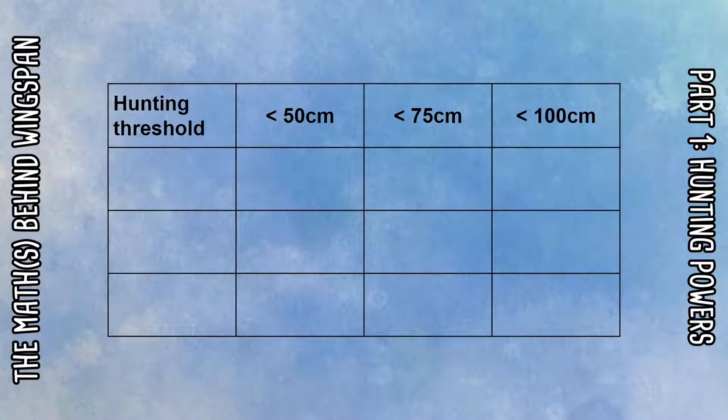Let's start by looking at the hunting powers which tuck cards from the deck. In the base game these come in three different flavors: those which hunt less than 50 centimeters, less than 75, and less than 100. Pretty obviously the ones which hunt less than 100 centimeters are going to be stronger, just because there are more cards that fit that criteria. Generally you'll find that stronger power is reflected in either a higher food cost, a lower base point value, or fewer nest spaces.